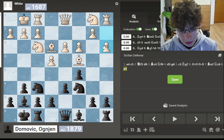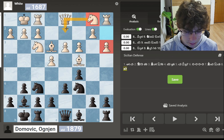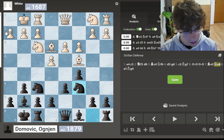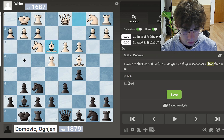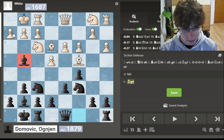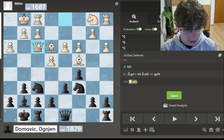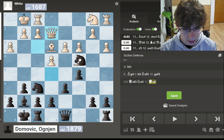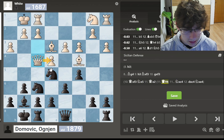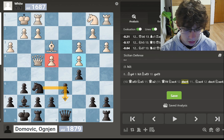He played a3, and just from a general standpoint, a3 seems like a mistake — he didn't follow the rule of developing his pieces, and that gave me time to play bishop to g4. White could have played h3 to prevent Bg4 or just developed a knight. But after a3, I went bishop to g4. After he tries to chase away the bishop, I can take the knight. Had he taken differently I would go Ng4, the queen has to go back, I take the bishop, pawn takes, and I would win that pawn.